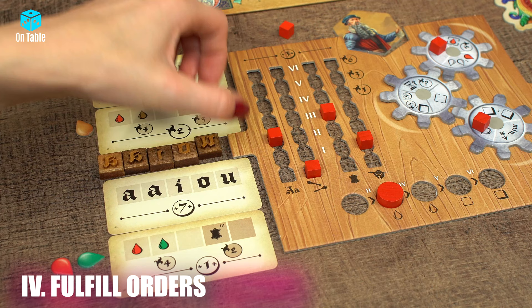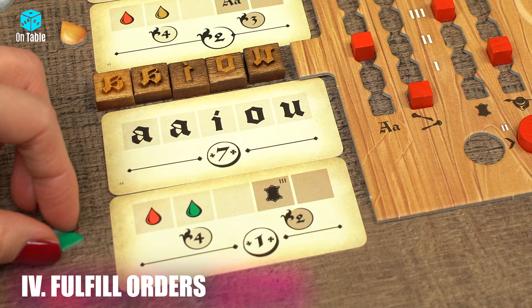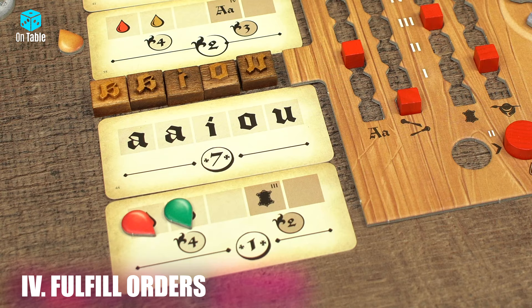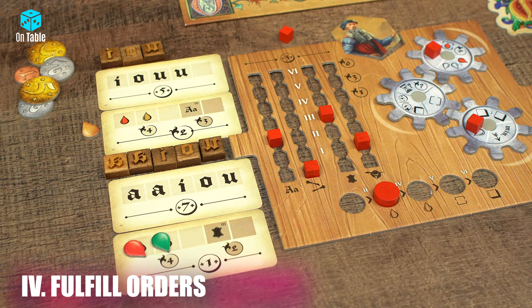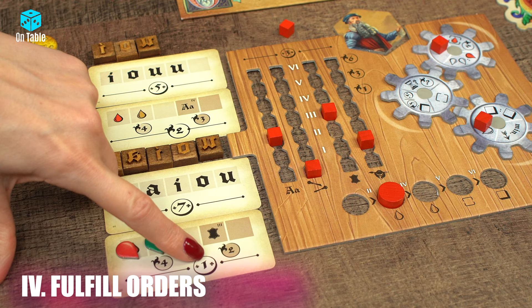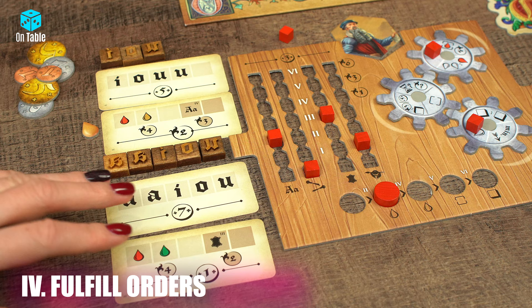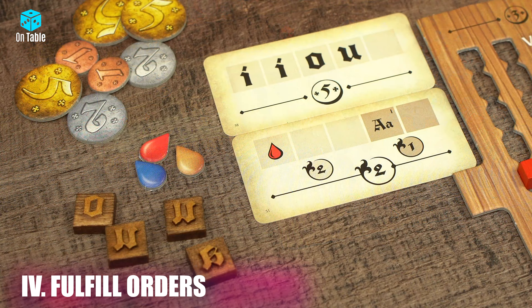For example, I can fulfill an order from the print card, for which I receive 7 guilders as a reward. Then I check the refinement card — conditions do not have to be fully or even at all fulfilled. I have the required ink tokens, for which I gain 4 fame points for coloring. I also have the required specialization level 3, so I gain an additional 2 fame points for decorating, and I get one more guilder for completing both requirements. The ink tokens used to complete the orders should be discarded into the bag. The order cards no longer form an inseparable pair and must be discarded into their respective discard piles.